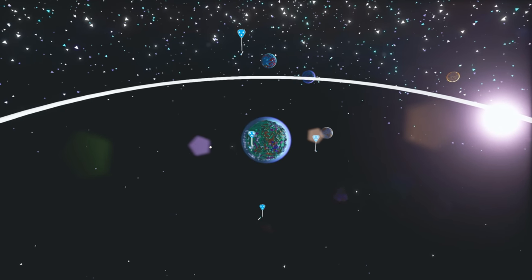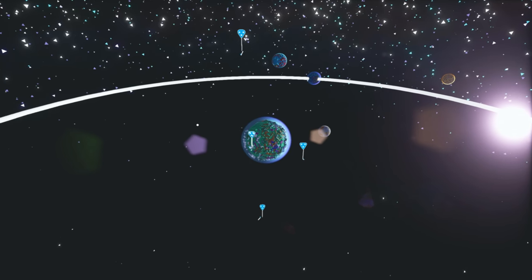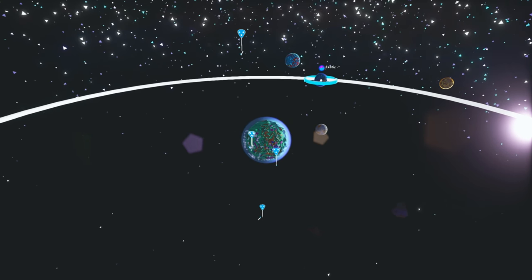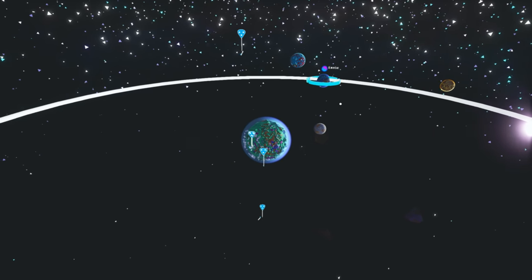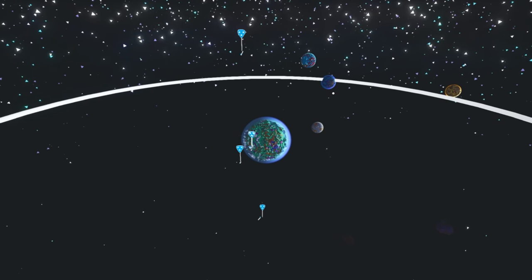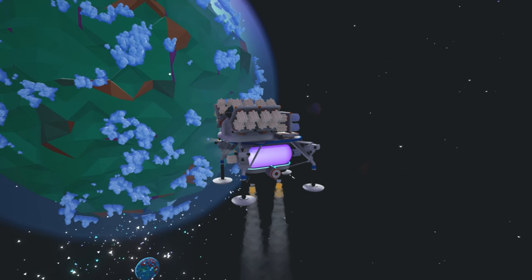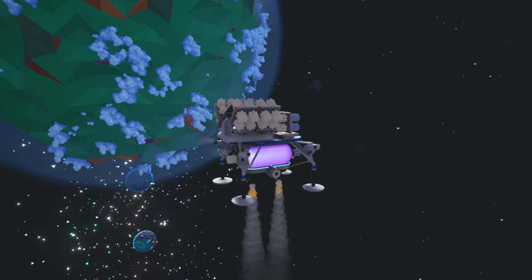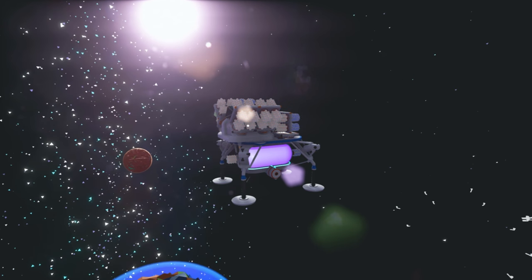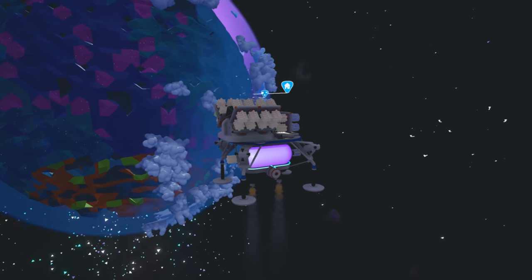Howdy everybody, welcome back to Astroneer, this is episode 10. Last time we went to what I thought was the core of the exotic planet. However, I've subsequently found out that what we reached was not in fact the core, but just an astronium deposit, an ore deposit, very near the core. So what I've done is I've gone back to my home planet and gathered up a whole bunch more compound, because we needed to make all the tethers to get to the center of this exotic planet.